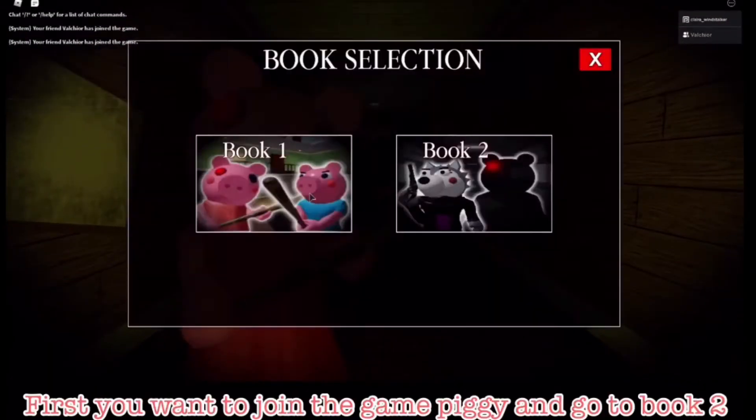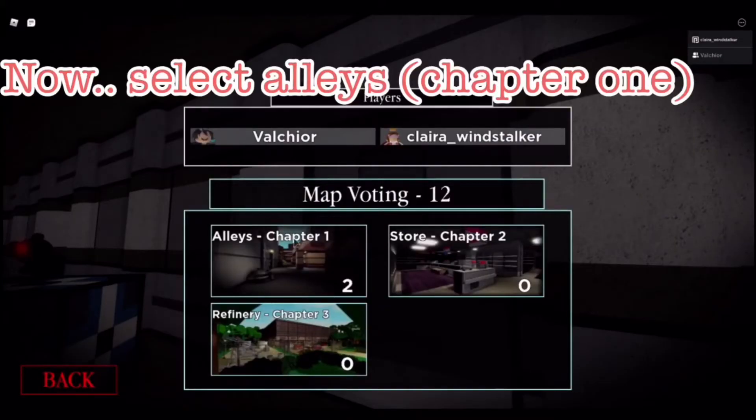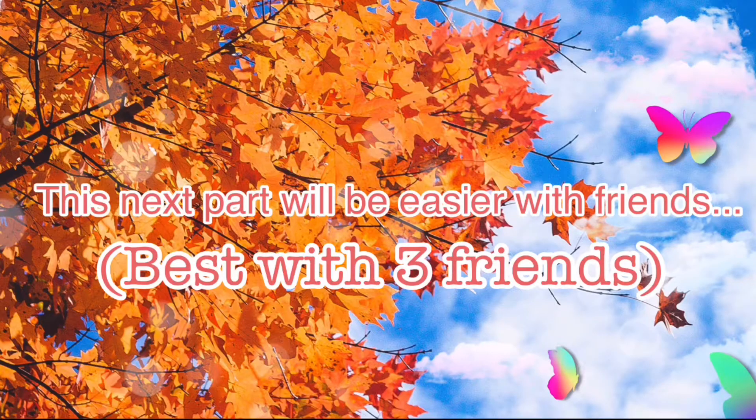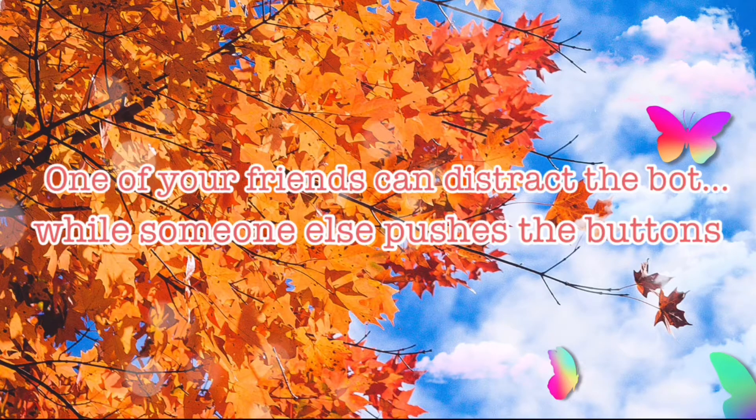First, you have to join the game Piggy and go to Book 2. Now, select Ali's which is Chapter 1, and make sure you pick Trader Mode. This next part will be easier with friends and a private Piggy server, which is free right now. One of your friends can distract the bot while someone else squishes the button.